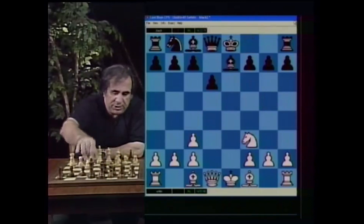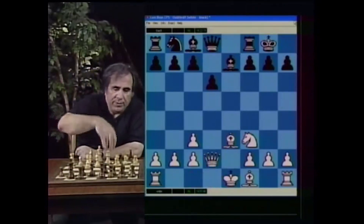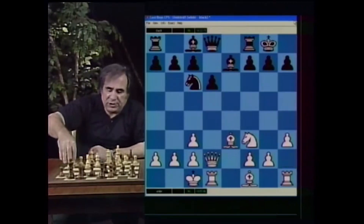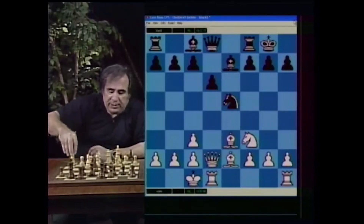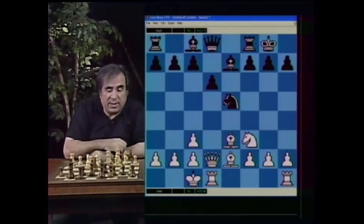The best move is Bishop e7, and now white's plan is Bishop e3, castle queenside, Queen d2, with Knight d7 or Knight c6 and castling long. This is going to be a sharp game because kings are castled on opposite sides of the board — when that happens, it's normally a prediction that the game will be sharp and both kings will be under attack. White wants to play h3, g4, possibly develop the Bishop on d3 later. Knight e5 is the main move, followed by Bishop e2, then h3 and g4, starting a kingside attack while black attacks on the queenside.